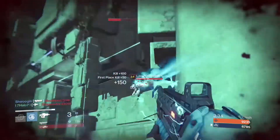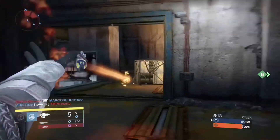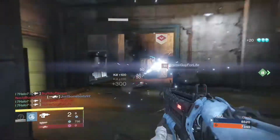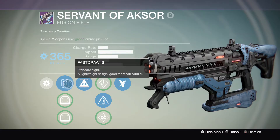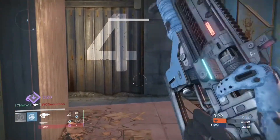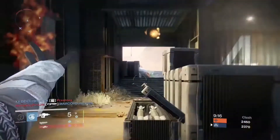The Servant has fair and controllable stability, and a great reload speed, which isn't necessary because of the size of the mag, but it's always helpful. Once upgraded, you can select between the Fastdraw IS or one of two Red Dot sights. I suggest selecting the third Red Dot sight, the Red Dot ORES, as it increases range and stability. Both range and stability are very useful for fusion rifles, especially the Servant, as you want the first charge to be the finishing blow every time.